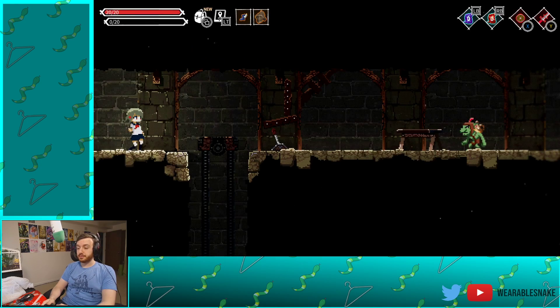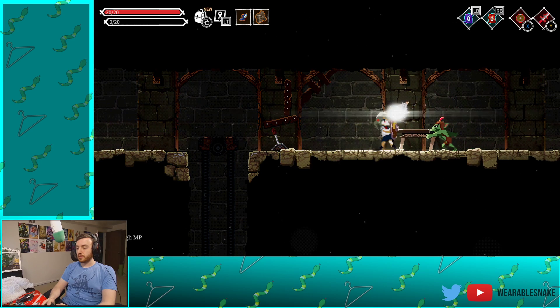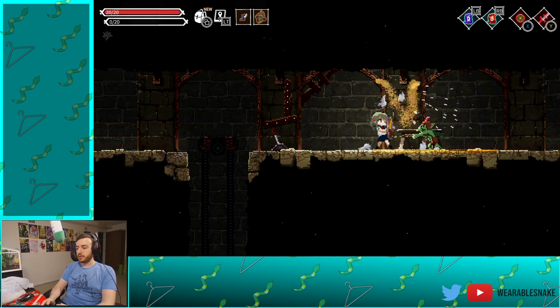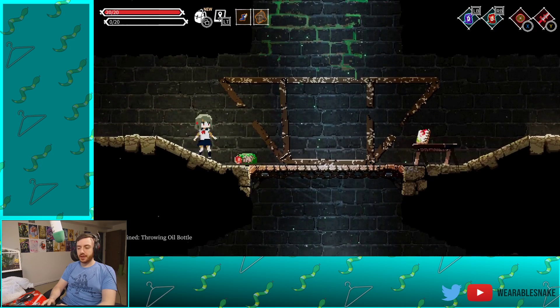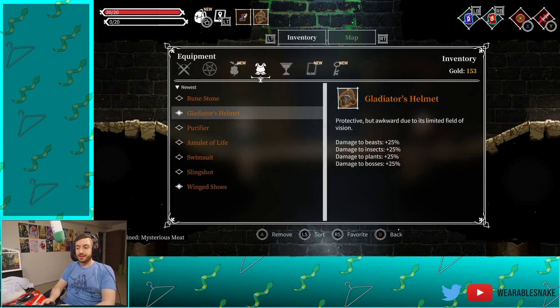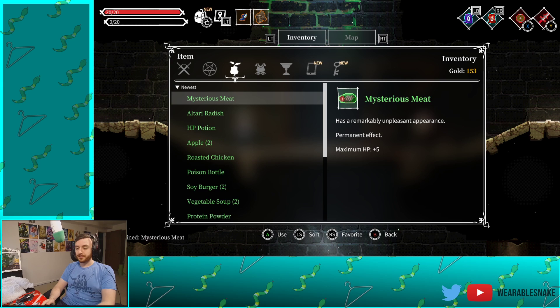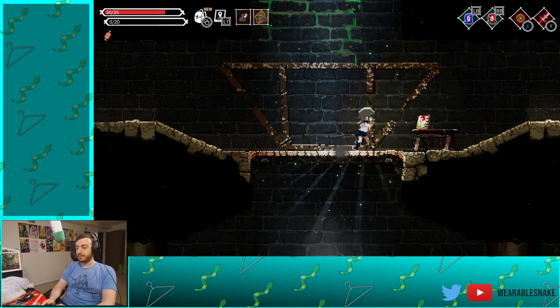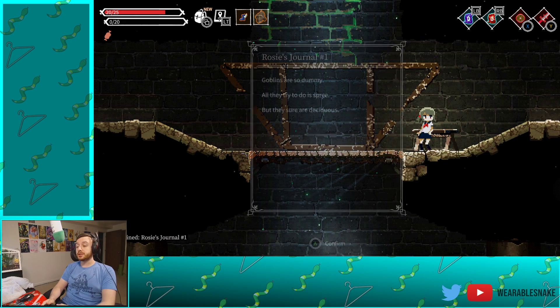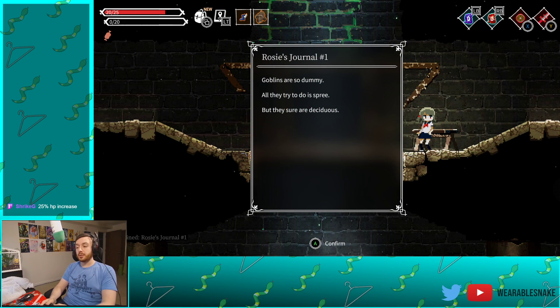Because we are making cash. Tried to use the wrong button. There's gotta be something that goes through the shield, right? Mysterious meat — has a remarkably unpleasant appearance, permanent effect, plus 5 HP. I gotta get that health. Om nom. Rosie's Journal 1: 'Goblins are so dummy. All they try to do is spree. But they sure are deciduous.' Yeah, 25% — pretty good.